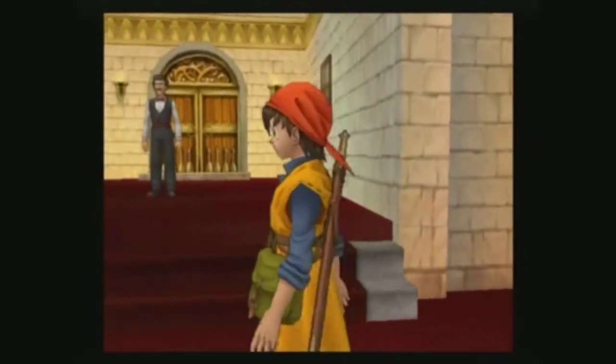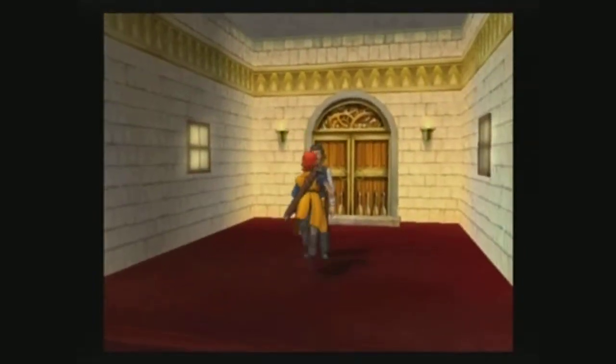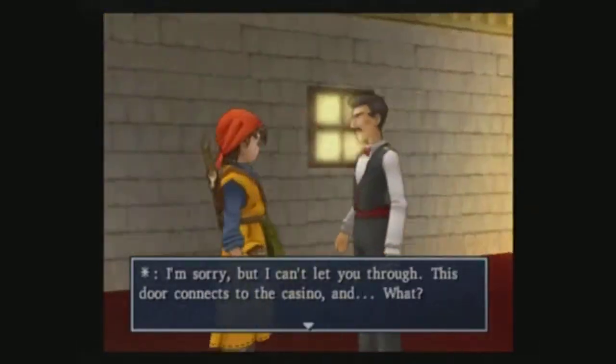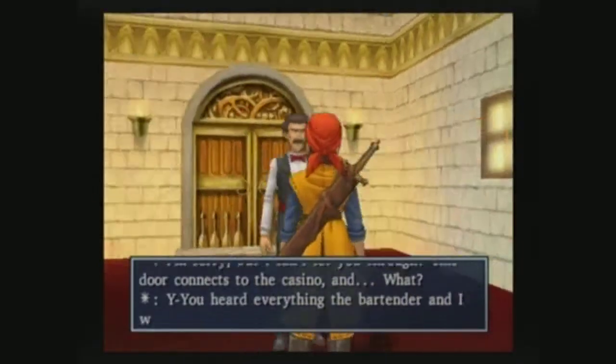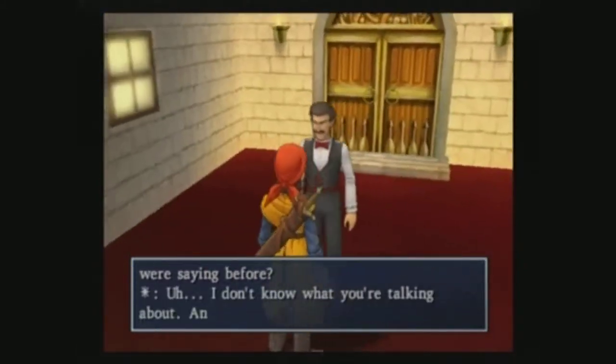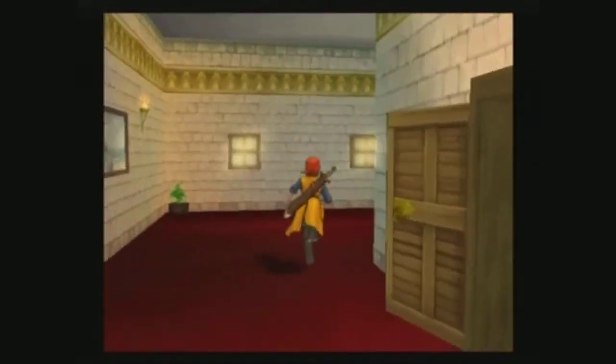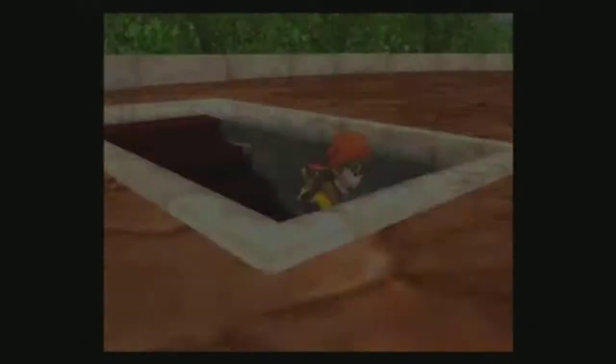I might get interrupted right here. We can't go through this door - we heard what the bartender was saying. We can't go there. The casino is over there, and the casino was shut down because Mr. Golding died and he was the owner. So I guess that makes sense.